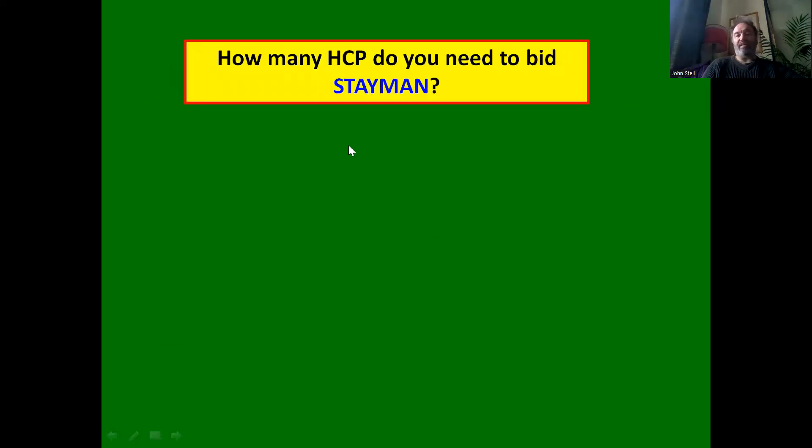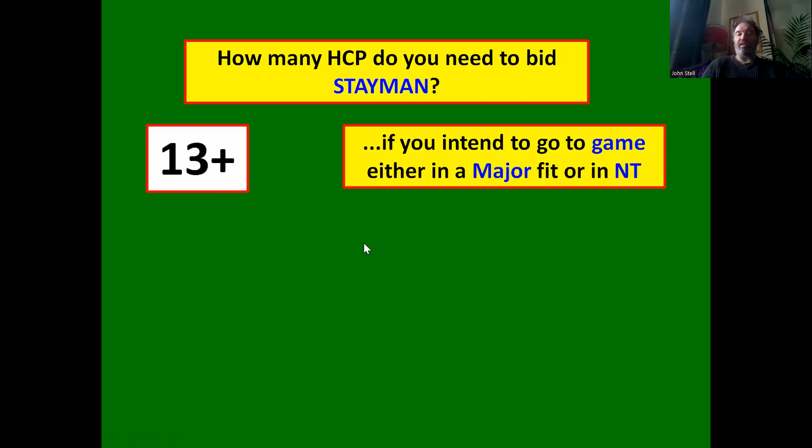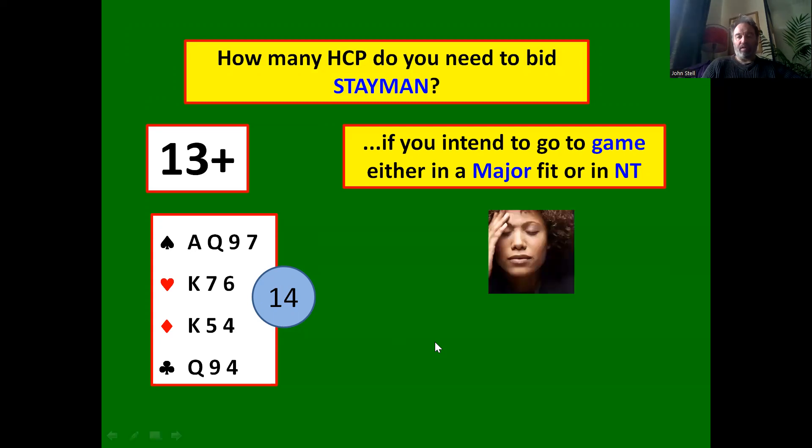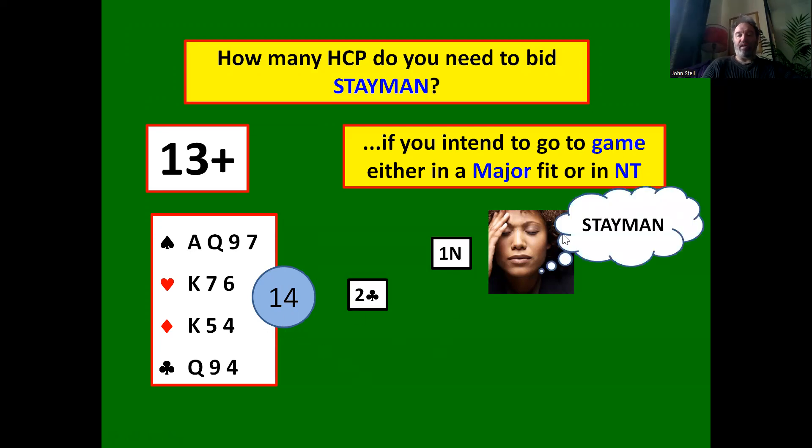How many high card points do you need to bid Stayman? You need 13 points plus if you want to bid a game. For example, with a 12-14 count hand and a four card spade suit, you want to be in game but aren't sure whether three no trumps or four spades is better. Partner opens one no trump, you bid two clubs, and they respond two hearts — showing four hearts, possibly four spades as well.